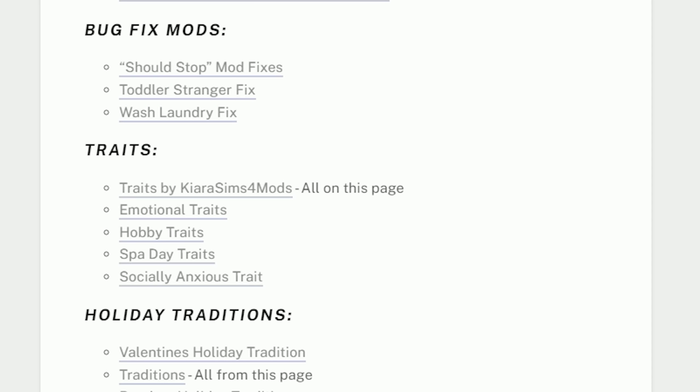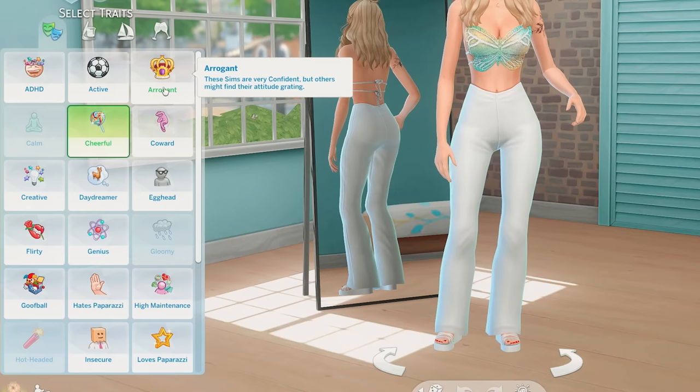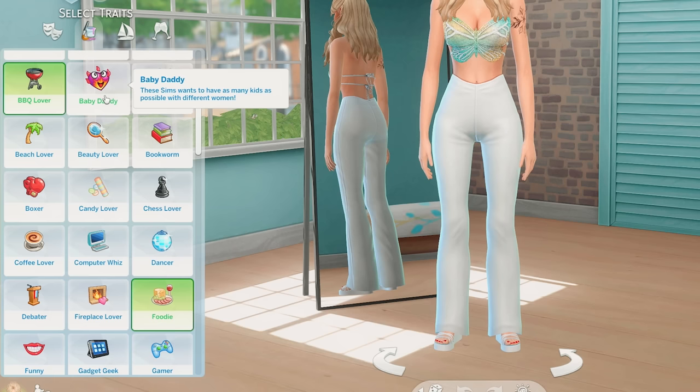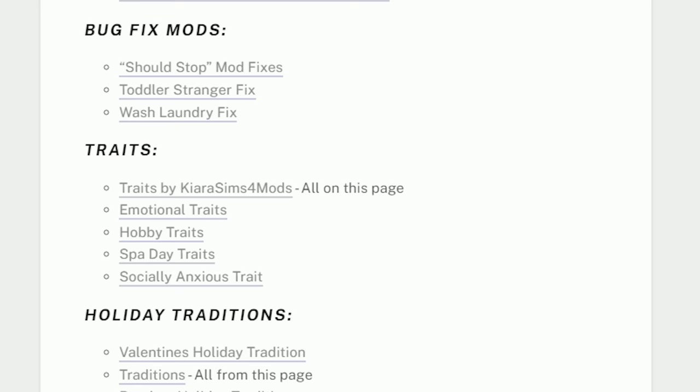Moving on to traits, I have a bunch of different custom traits installed — all the traits by Kiara Sims 4 Mods, the emotional, hobby, and spa day traits by Kato, and the socially anxious trait. All of these custom traits add so much gameplay and variation to my Sims' personalities. The bar drinker trait makes Sims always want to go to the bar. The charming trait makes Sims really polite and likable. The socially anxious trait makes Sims become uncomfortable in social situations, and you can also have your Sim take medication to help with it.